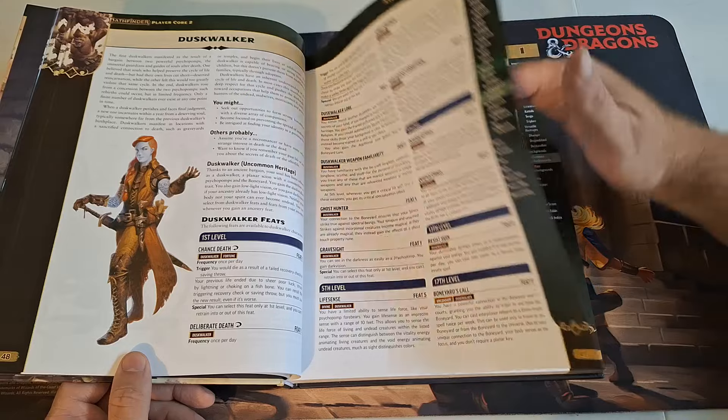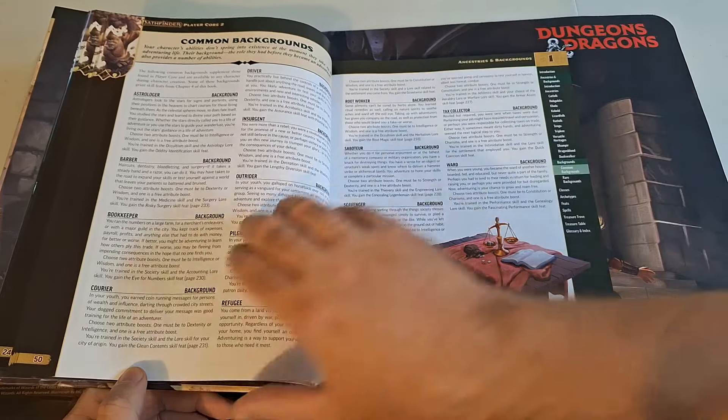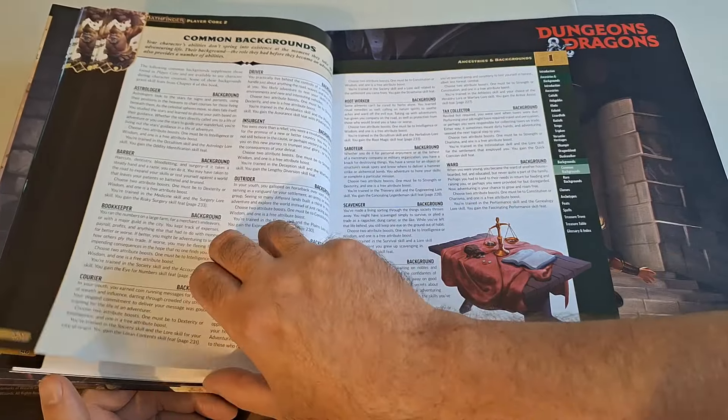We're going to skip through some of these. You also get a slew of new backgrounds, some versatile heritages which can be attached to any ancestry — so you have like the Dhampir, which is sort of like the half vampire. There are a few others there, which is pretty cool to see. We also got some rare backgrounds, and then we've got our alchemist here.